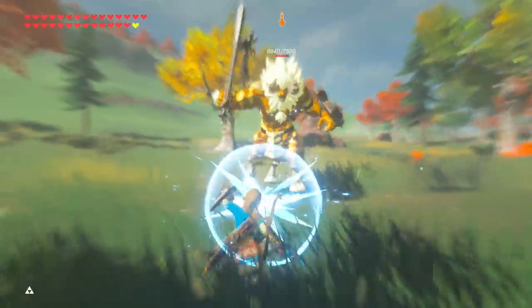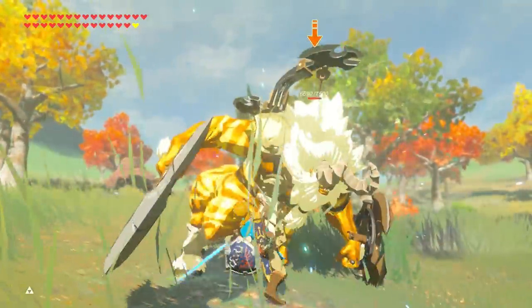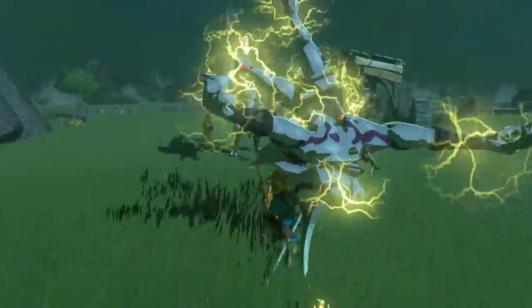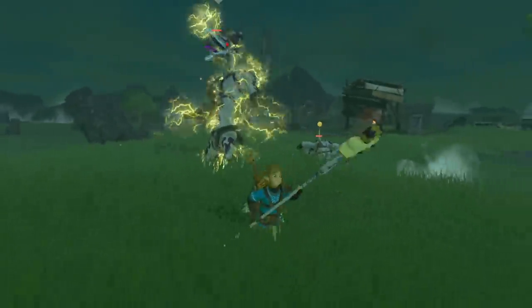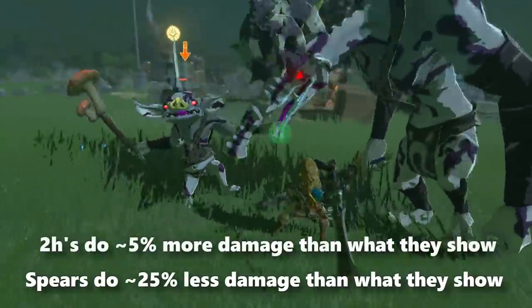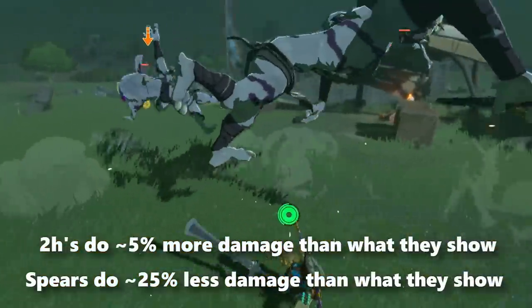Breath of the Wild had it so either the champion's tunic or divine helmets would show enemy health stats while you wore them, which is likely why they removed this feature for Tears of the Kingdom, as it would reveal the lie of the false weapon numbers instantly — which is a tad awkward and slightly disappointing. So as a general rule, most of your spear weapons are actually dealing around 25% less damage than what they show, and your two-handed weapons deal roughly 5% more, which is a good way to just eyeball things.